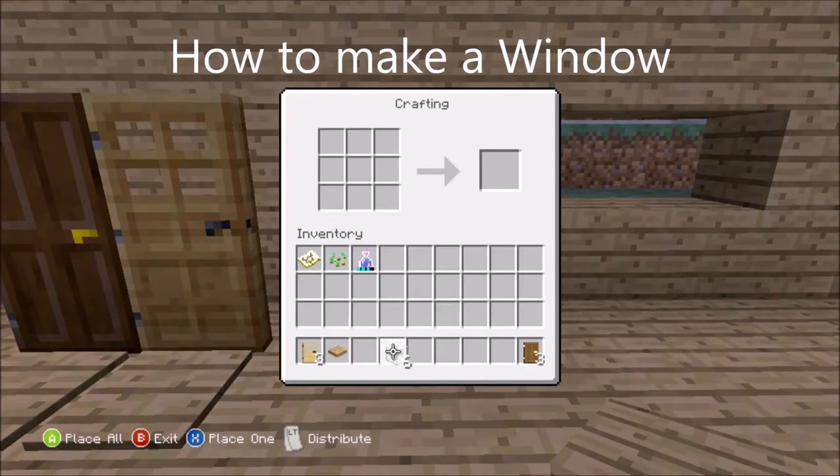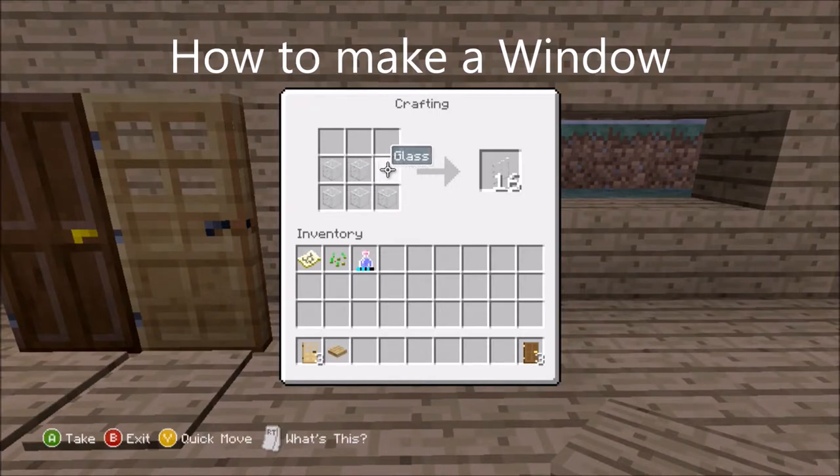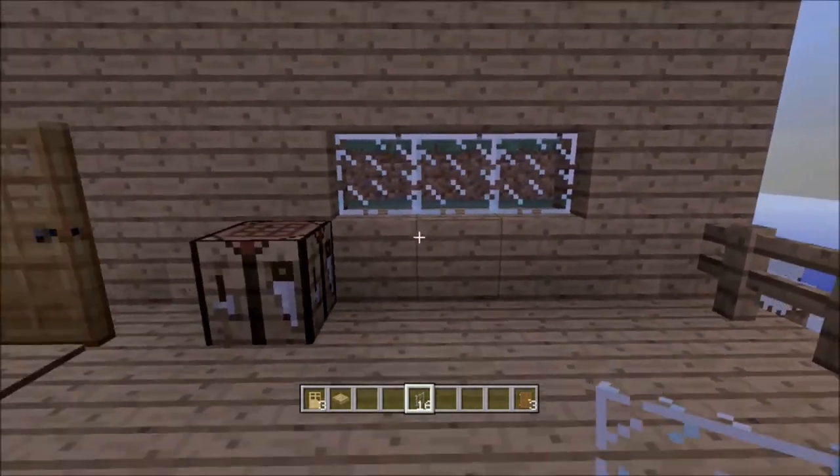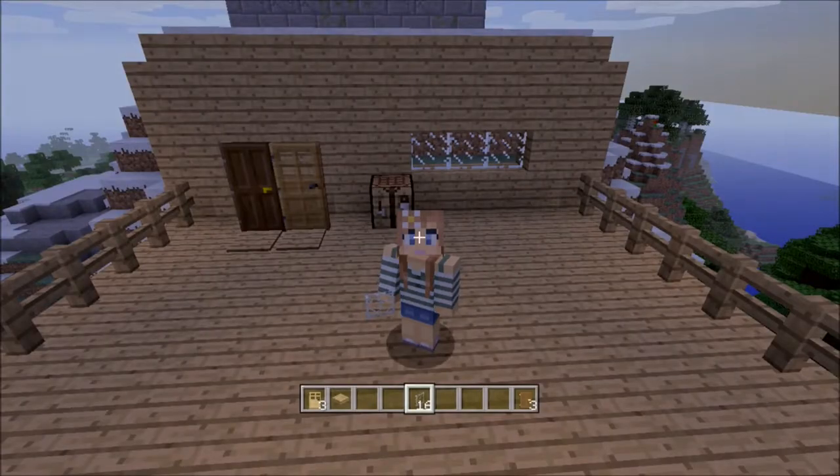Lastly let's make some windows. I'd been using a whole glass block when I wanted a window in my house but the architect uses window panes and I have to admit they look pretty good. To create a window pane you need six blocks of glass which makes 16 window panes. Simply place them into a hole in your wall to create a window and we're done.